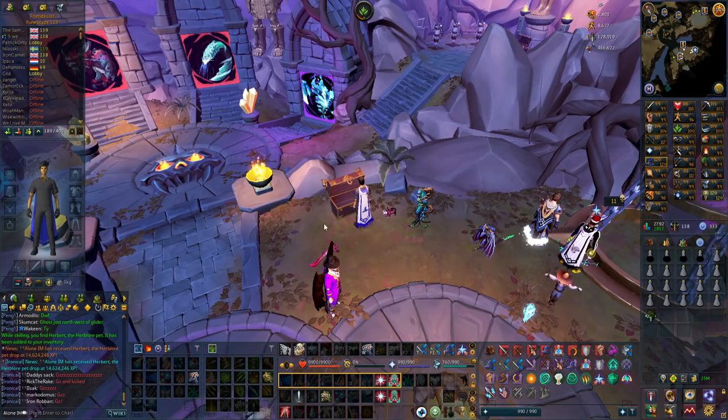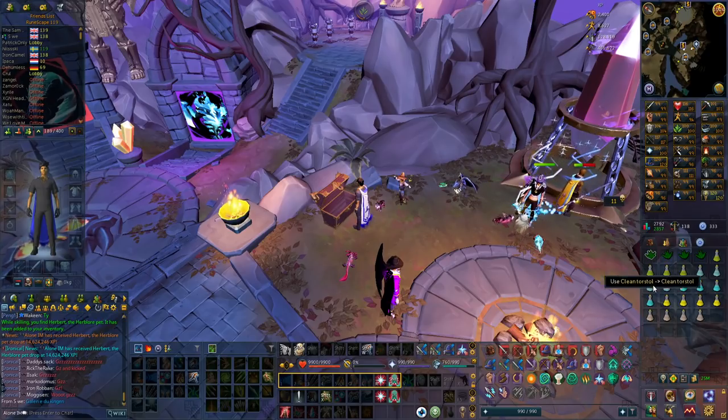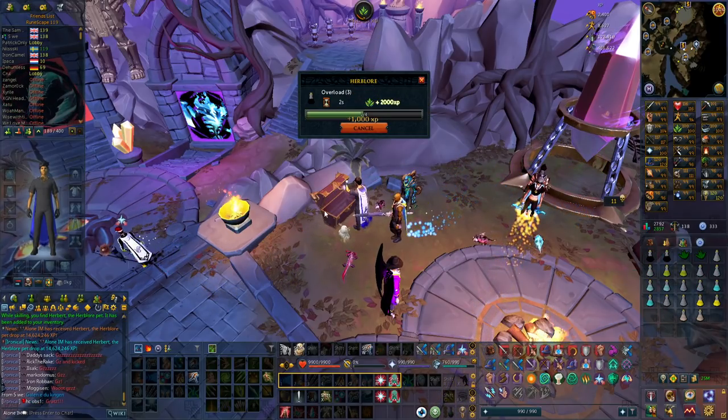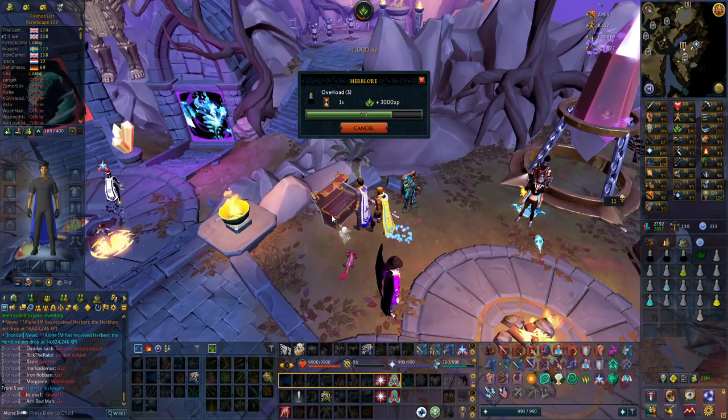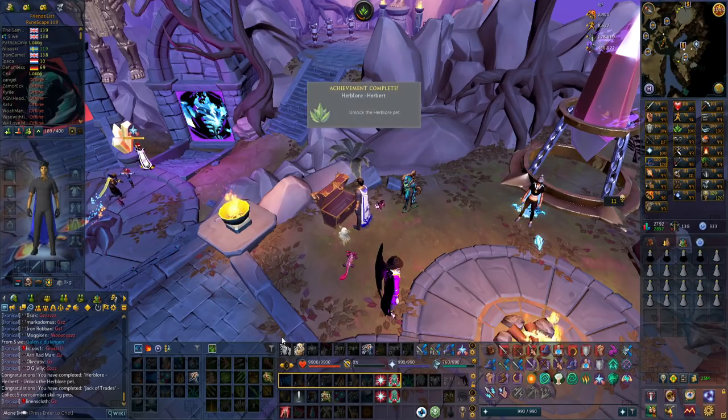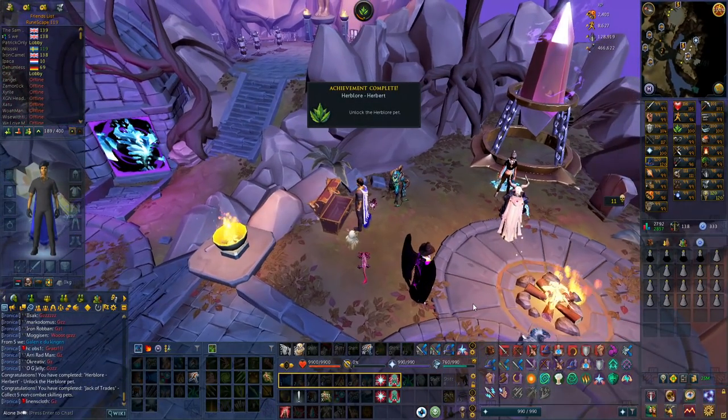It happens again — I'm AFK-ing some stuff and I get a pet. Look at that, Herbert the Herblore Pet. Let's learn the pet. I think I know how it looks already; it's not that interesting to be honest.